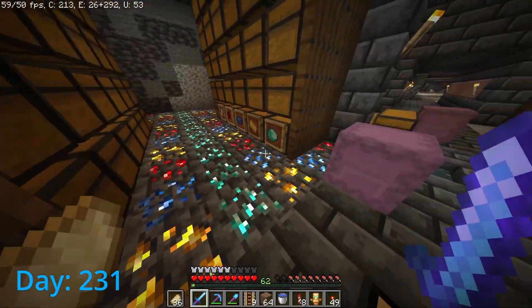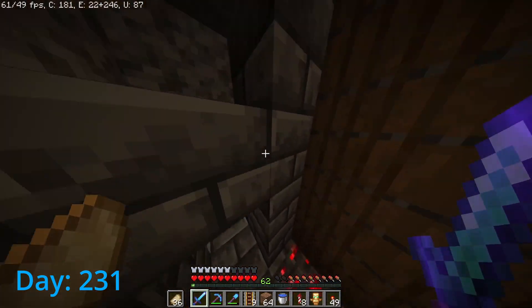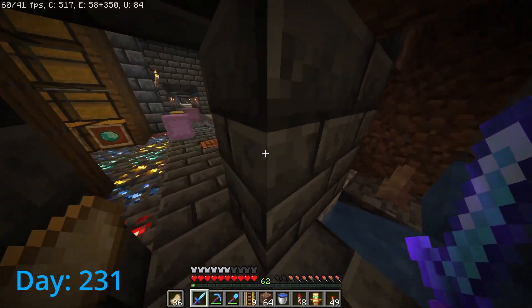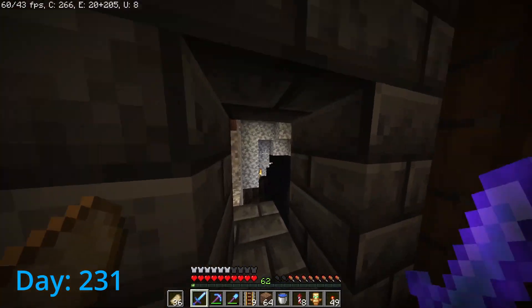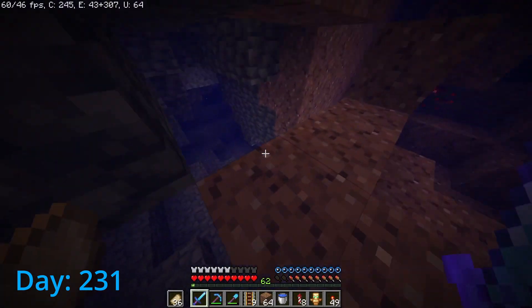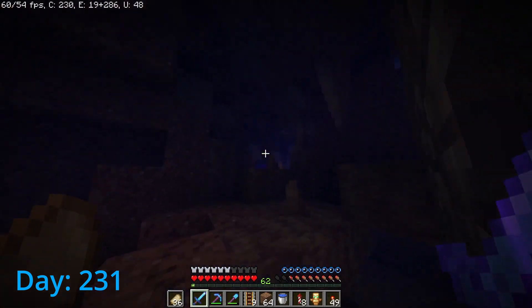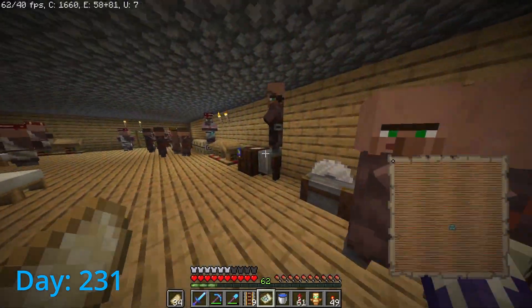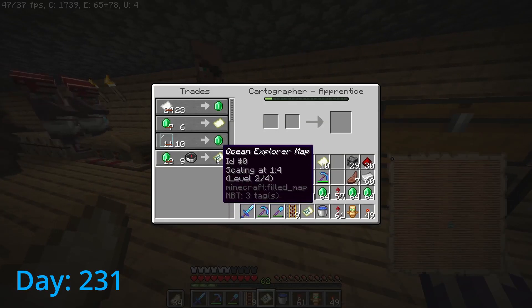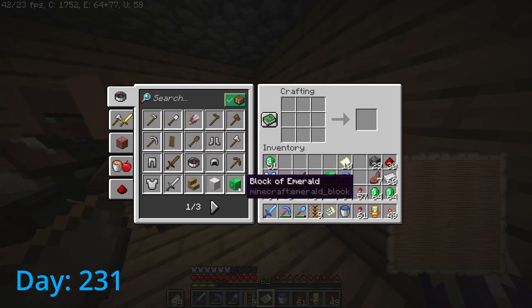I want to expand the storage system another row, because I'm going to have food here, then probably nether and main building blocks. But to do that I've got to clear out this area, which is completely full of water. I want to go get some sponges, because that'll just make this whole thing a lot easier. I basically spent no emeralds at all and he now sells me an ocean explorer map, which is awesome.